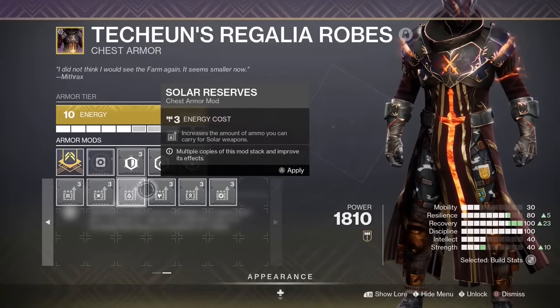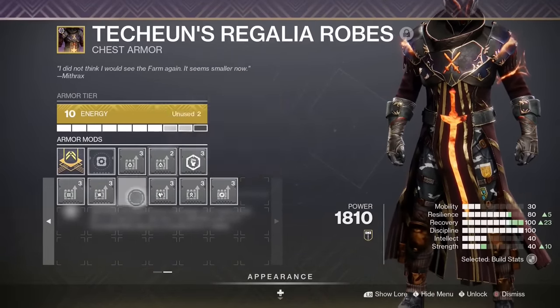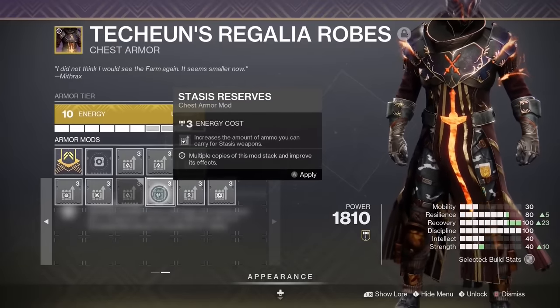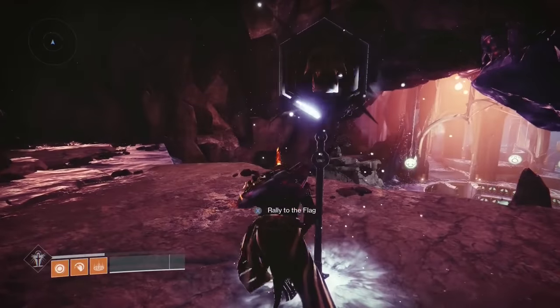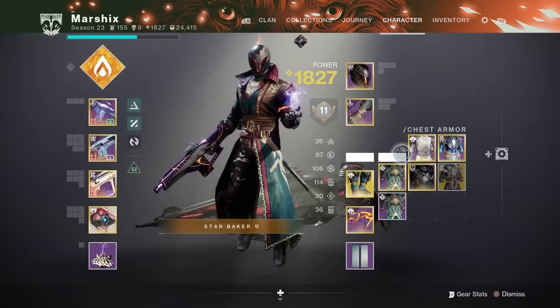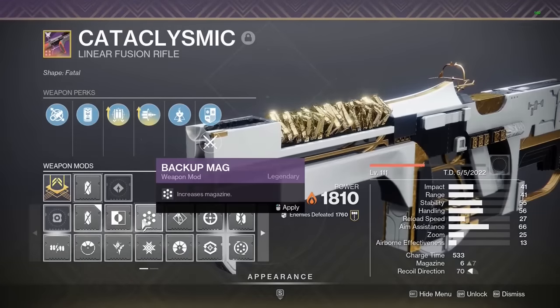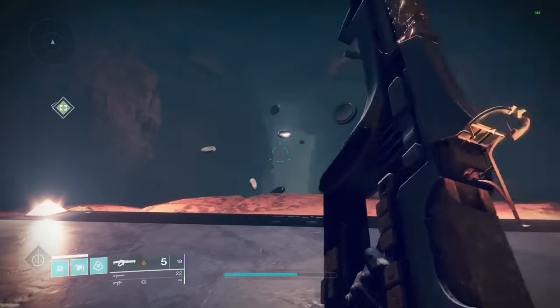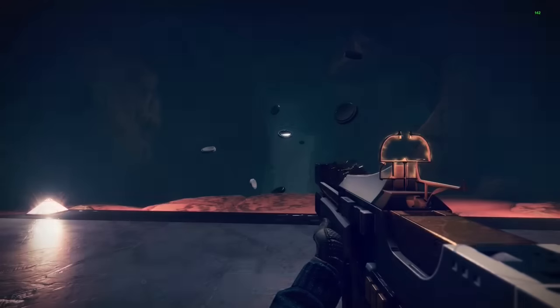Ammo reserve mods allow you to carry more ammo, but the trade-off is that you can't run resist mods. If you wear reserve mods and pick up ammo or rally a flag to get full heavy, you can swap chest pieces to one with resist mods and you'll keep your extra ammo with no downside. You can do a similar trick with weapons: put a backup mag on your weapon, reload to get more ammo in your first magazine, then swap to a boss spec and keep the larger mag size with the extra damage buff against bosses.